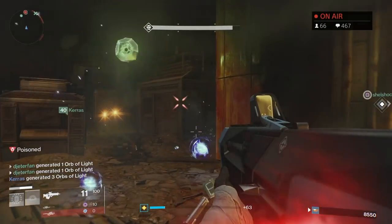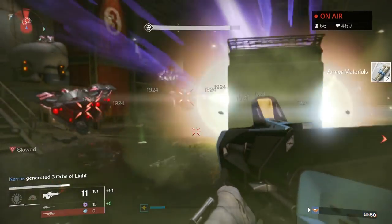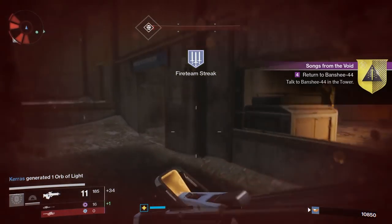If you're in the strike playlist, don't even worry about finishing the strike. Once you've completed the 100 void kills you can just back right on out. You will then need to head back to the tower to have another conversation with Banshee-44 to get the next step of the quest. It should be pretty simple.